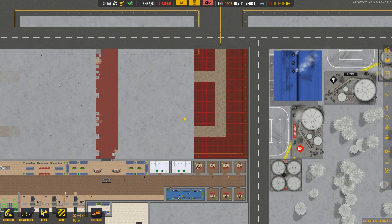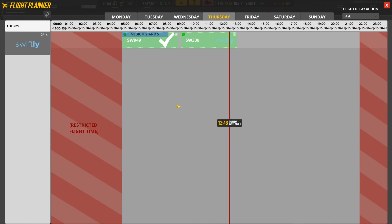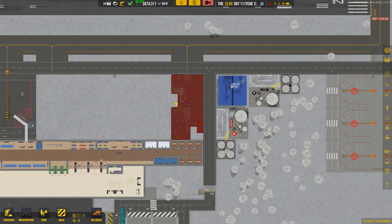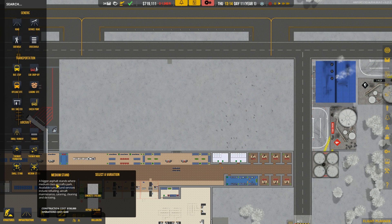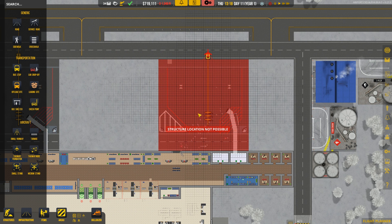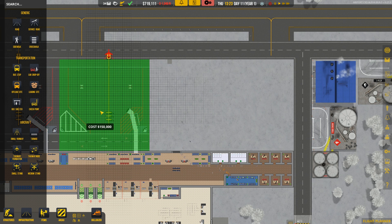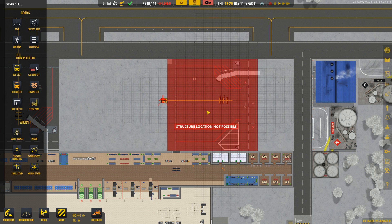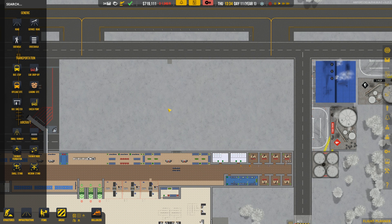We're getting rid of that taxiway and the sidewalk, and doing the same thing over here. We're doing pretty solid work. That is the last flight — we do not have any more flights coming in, which is actually how we want it right now. Let's slow down time. Can we fit two medium stands in here? We can definitely fit one right there. We could maybe fit one like this too — but if we do that we'll have to do a lot of demolishing in our actual terminal.